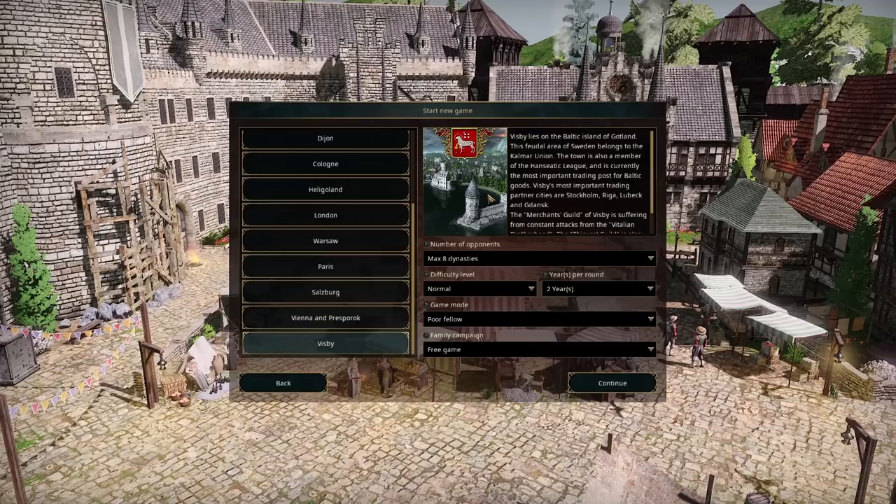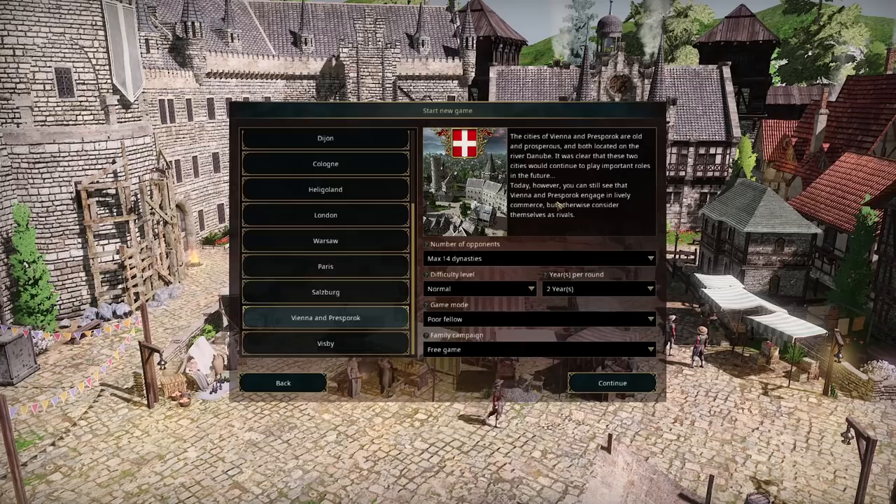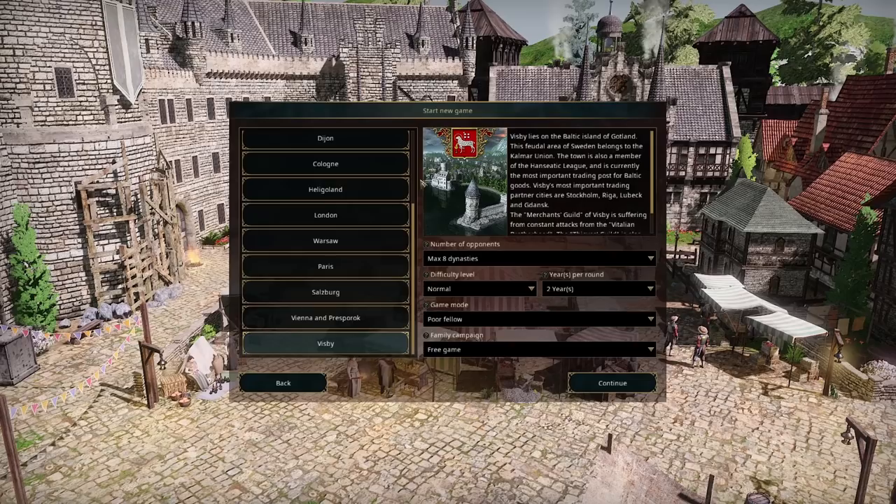Visby is a town on the island of Gotland in present-day Sweden, sort of toward the southeast, out in the Baltic Sea. Because it's an island, we have a very interesting mechanic in Guild 3 where we don't have land connections for foreign trade. Most other places have little land tunnel connections at the edge of the map where you can send people to do foreign trade. But because Visby is an island, all foreign trade goes via the port, which is interesting. It makes the map unique and different from all the others, and it looks really lovely — particularly the harbour.